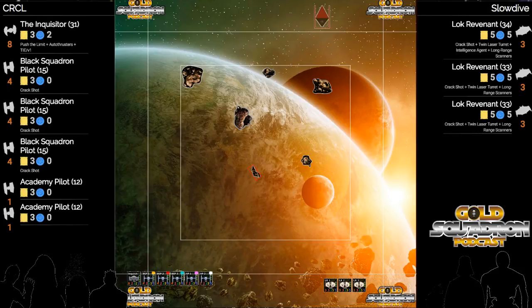Maybe full-on formation flying isn't something you're going to see as much anymore, but you could see a group of three, two groups of three, two and two. The Inquisitor's an amazing endgame ace that you can just kind of protect and keep his investment going for that entire game.